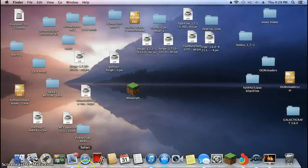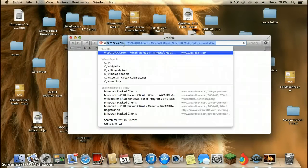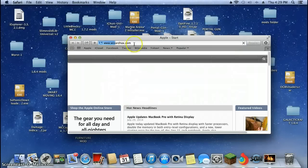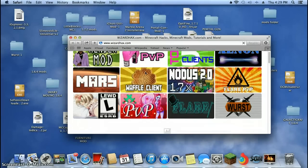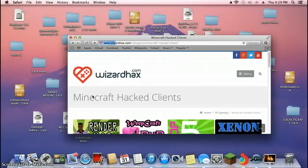I'm going to show you how to download it first. Open up your Safari and go to wizardhacks.com. This is the place where you want to download all hacks and stuff like that, and it works with all hack lines.